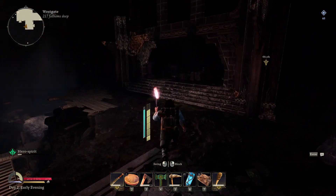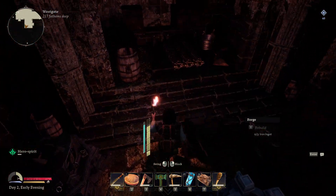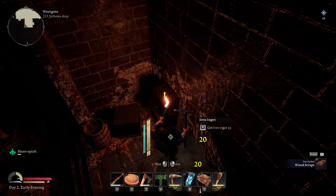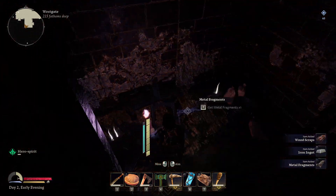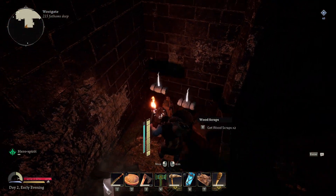We can rebuild a forge over here — we got wood scraps. That looks like an iron bar, and it was — it was five iron bars. This is a good place to explore.